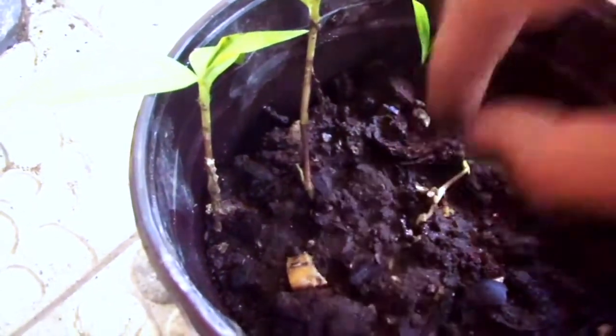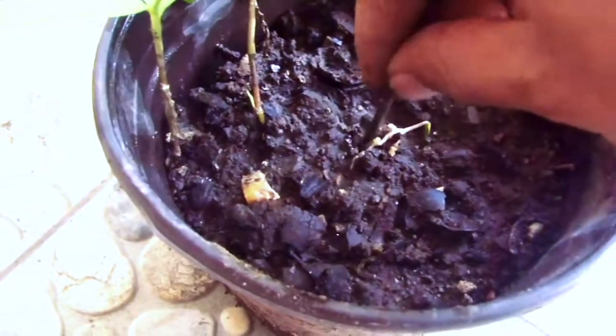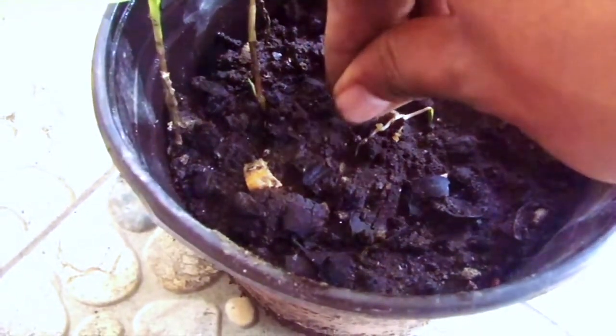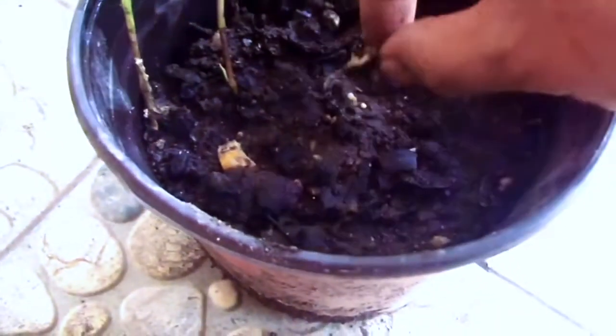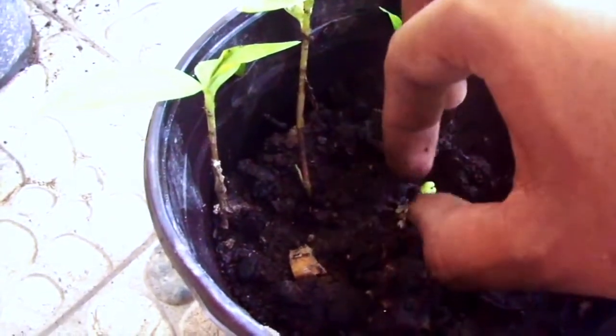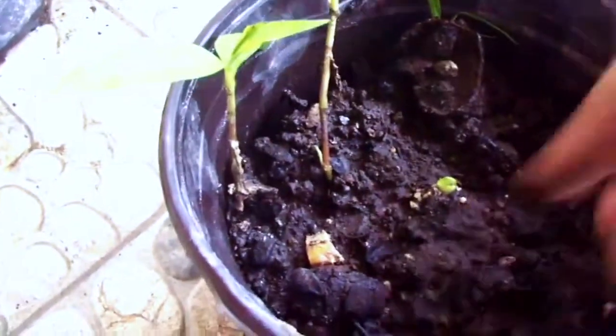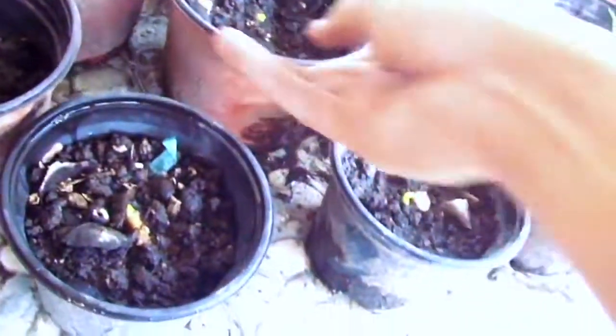Be careful with the root. If the root can't fit in, just open the hole more. I'm going to open it and insert the seed like this. If you don't want to do it this way, just open it with your fingers, push it in, and that's all.